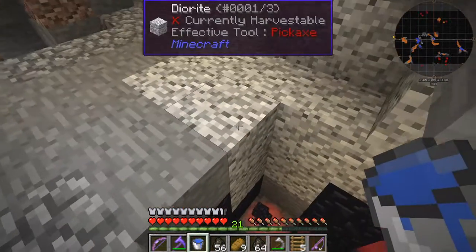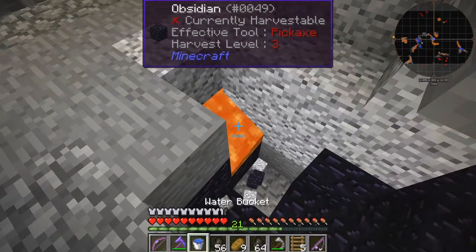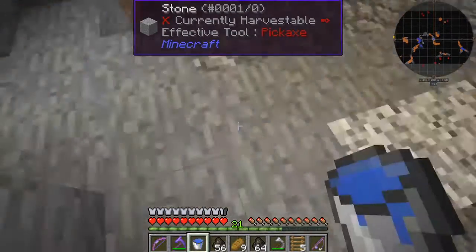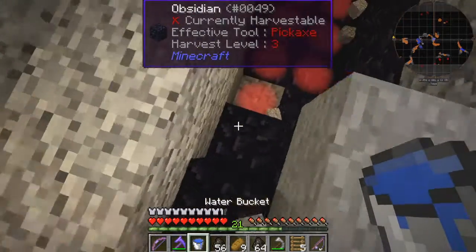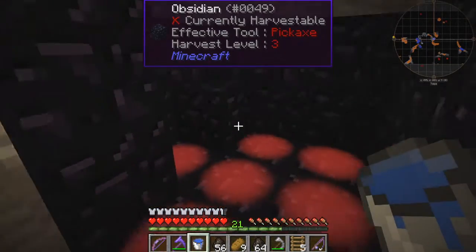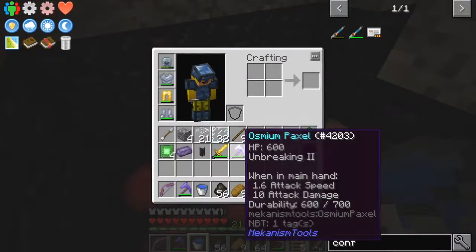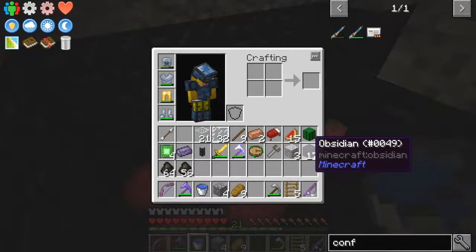Let's pull those out of there and quickly jump down here, but I won't be able to get out, so let's just make a way out. Quickly put that bucket of water down, pick it up again, and we'll do another one here. We've got four cobblestone — with these out of the way, we've got 17 obsidian, that's pretty good.